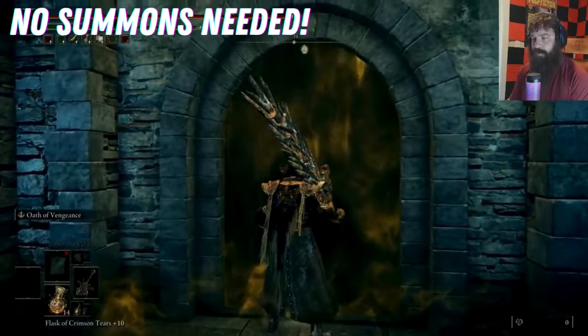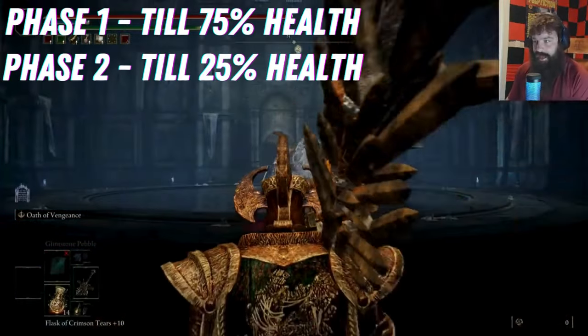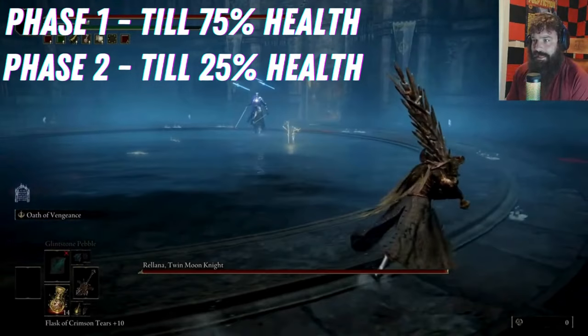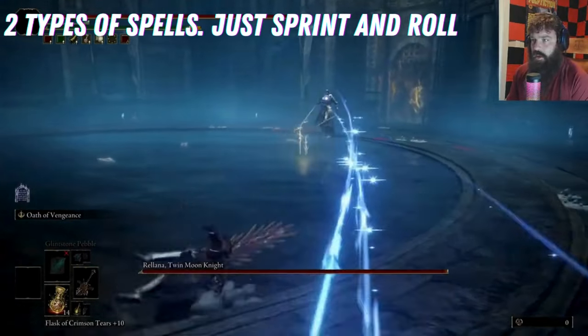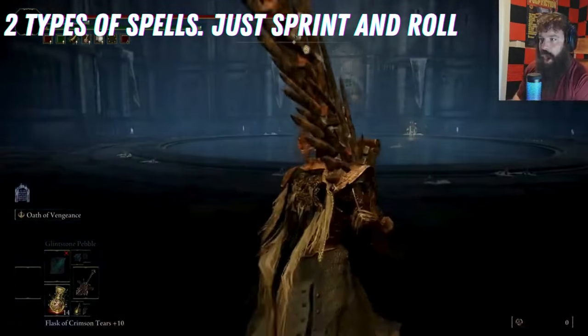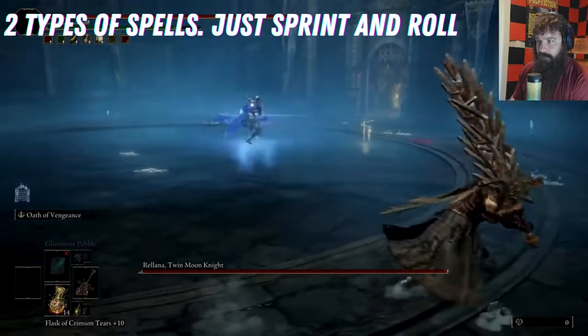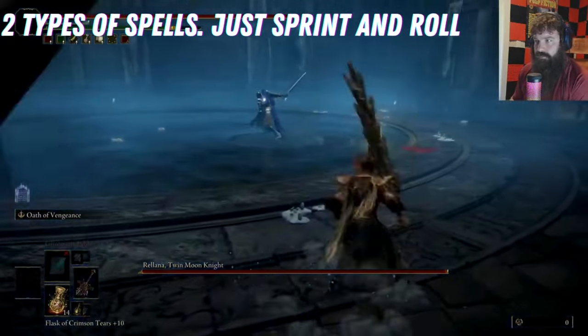The Rolana fight can be easily divided into two phases. The first one is the aggressive tank phase, and the second one is the retreat phase. At the beginning of the tank phase, Rolana is normally going to use a magic spell — either the sword one or the arc one. Do a simple roll to dodge these.